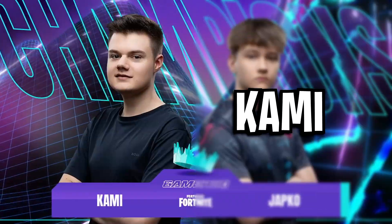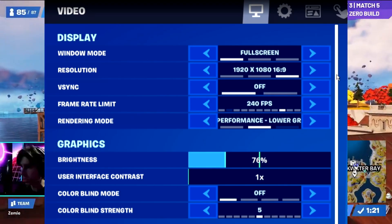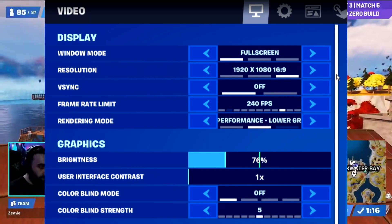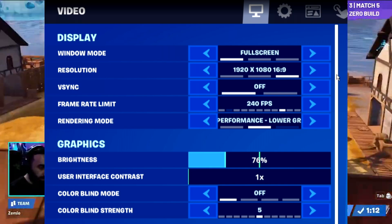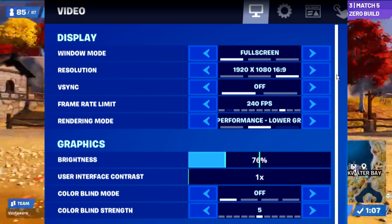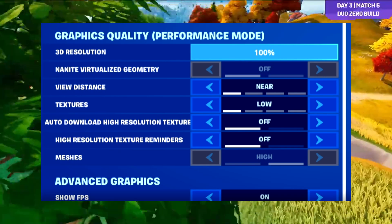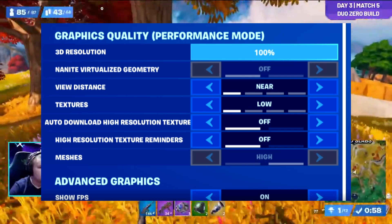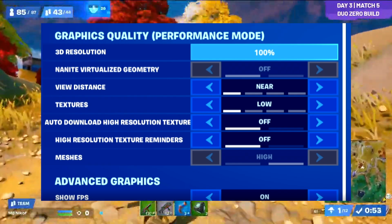Starting off with Kami first, we've got his video settings. He's got full screen on, his resolution is the native default 1920x1080, he's not using V-Sync, his frame rate limit is capped at 240fps to match his monitor's refresh rate, and he's also using the lower graphical fidelity performance mode. His brightness is at 76%, he's not using a colorblind mode, his 3D resolution is on 100%, he's got his view distance on near, his textures are on low, and he's not using any high resolution textures. I also believe he's using the Nvidia low latency mode to lower his input delay.